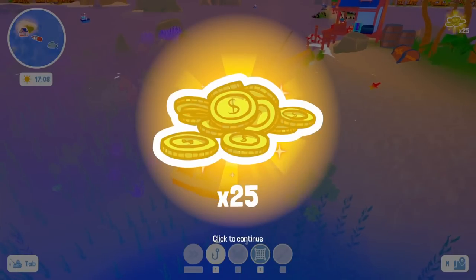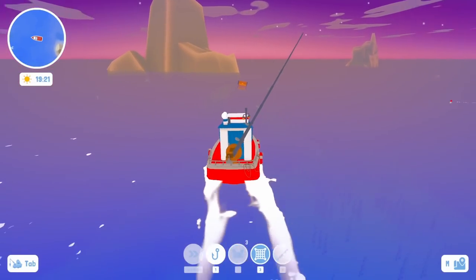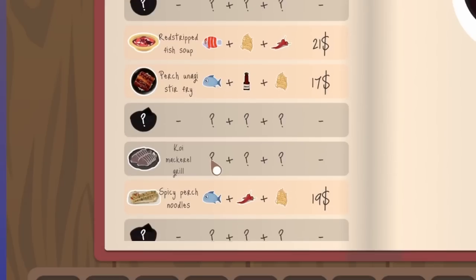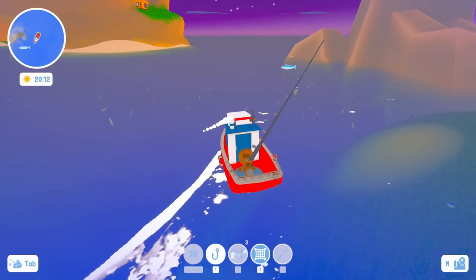There's a chest that showed up right here — thank you for having money inside! We now have a lot of noodles to cook with. We come over to catch some more mackerels and hopefully get this chest before it disappears — yes! A recipe scrap found. It says 'poi mackerel grill' — a little hint at a recipe! We'll definitely have to try that.